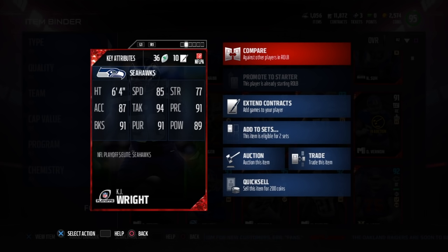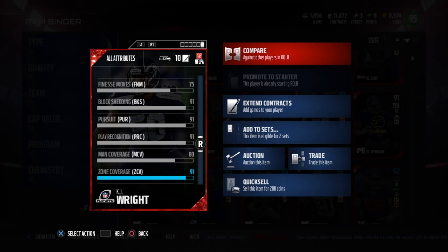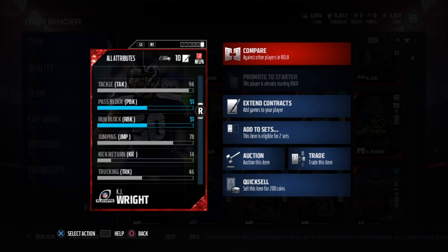91 block shed. The major selling point for me was his 89 zone — I got him up to a 91 zone with chemistry, but even without it 89 zone is still phenomenal. He only has a 78 jump, but being 6'4 that doesn't really matter that much.